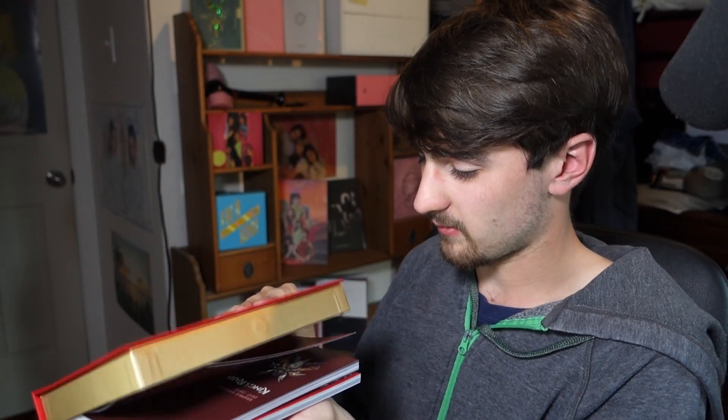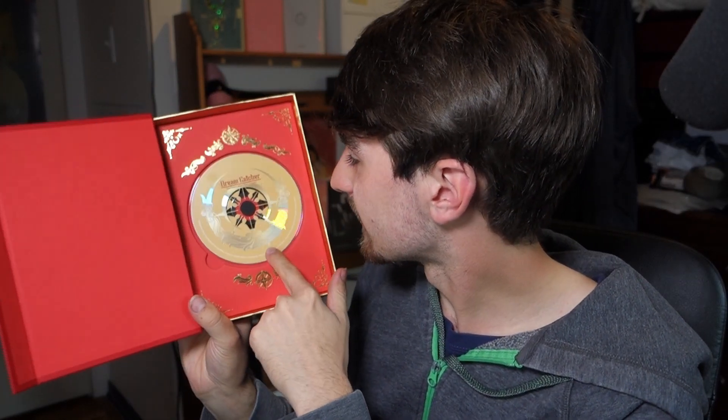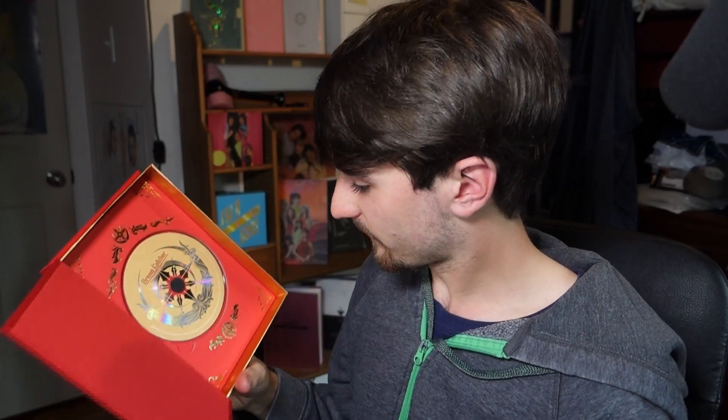Oh, there's the photo book. Look — it's like beige gold. Really cool. And right now onto the photo book — this fell out. I think this is the box or something. We'll open that later.